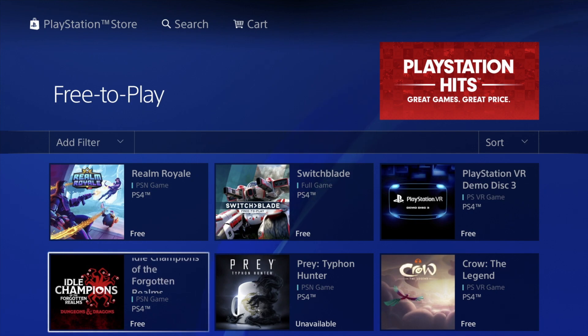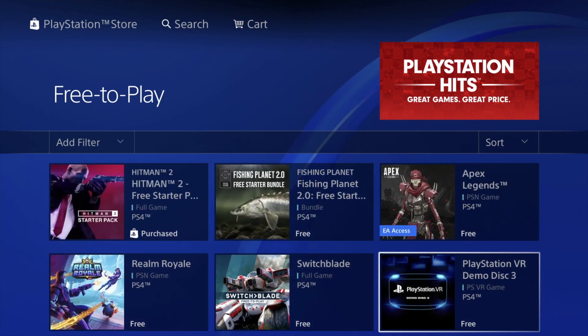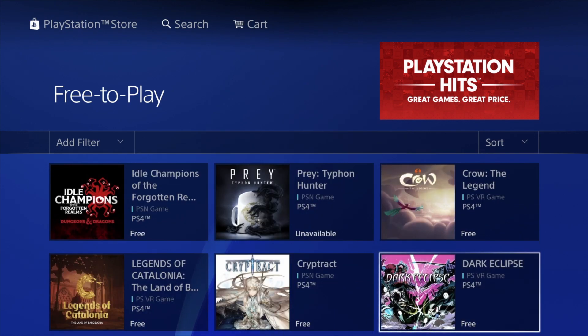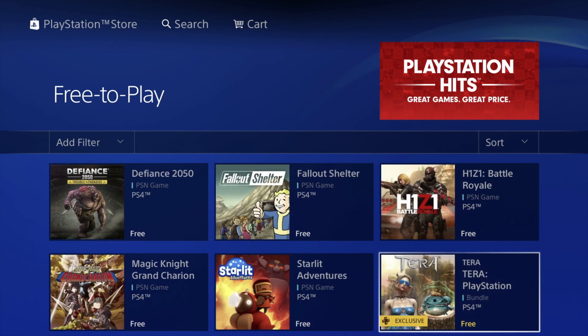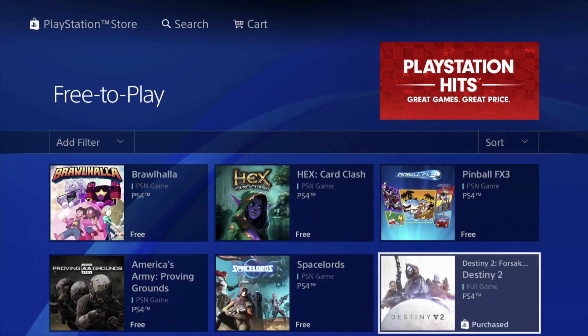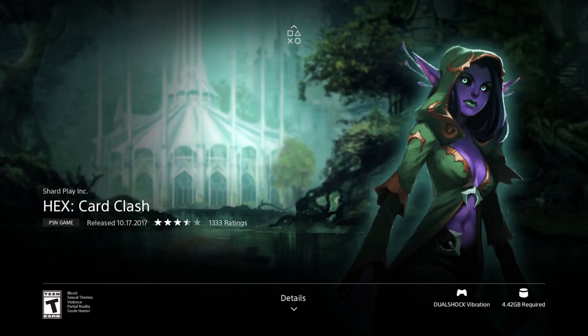There's a bunch of games you guys can download and they're not just demos — they're full games. Now some of these do say 'demo' on the name, like 'Demo Disc 3.' Other games are full versions, and that's why they take up 30 gigs, 10 gigs, and so on. Demos are great to just try them out and see if you like the game. If we keep scrolling down we're going to see more and more games — here's another one that a lot of people like to play, it's only 4 gigs.